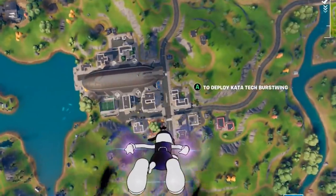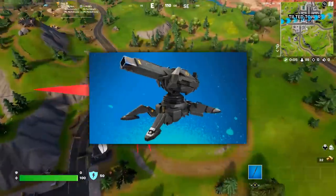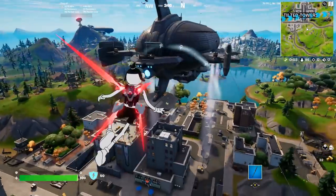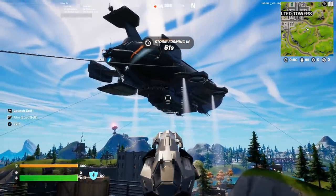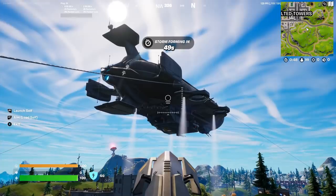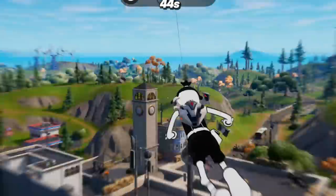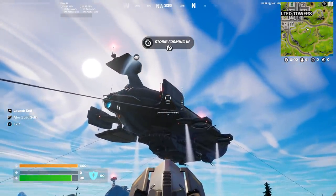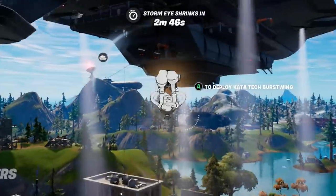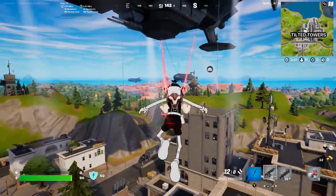Instead of going over to the Daily Bugle, we're going to go down to Tilted Towers, because that way we can use one of the siege cannons to try and fire ourselves into that area. This might be a bit tougher than it looks — where do we even have to aim? That was actually kind of close. Let's try that again but aim a bit higher. That's actually super close. I wasn't lined up with it — that was so close though.